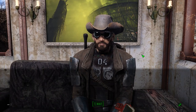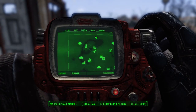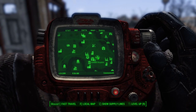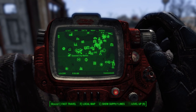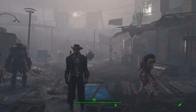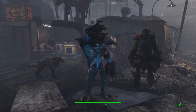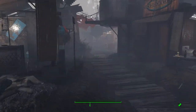Let us get back into first person. We are going to need to run down to Diamond City and we will see you there in a moment. Okay, so we are here at Diamond City. It is raining, but we need to go around the corner here to Dugout Inn.